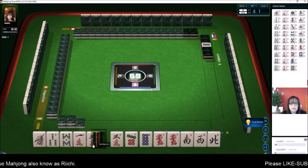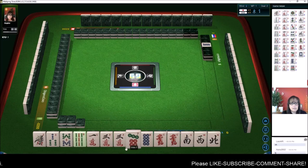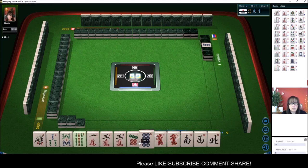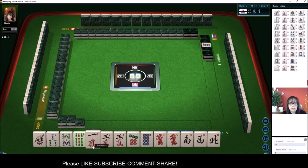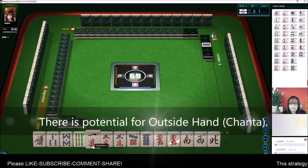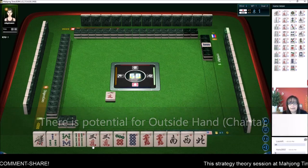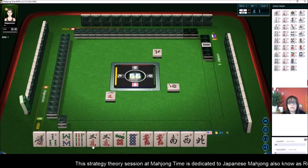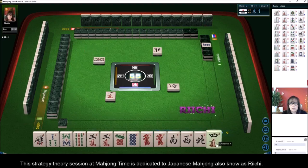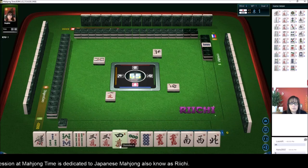Okay, here we go. Nine dot is Dora. We have a pair of red dragons, a pair of three cracks. Nine dot is Dora. I say we go for a Yaku high alone. Let's discard one crack and we'll play Pwn of Red Dragon — the last win. And that's it. One Yaku. I've got to train myself to let that be okay.